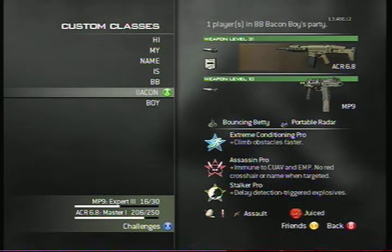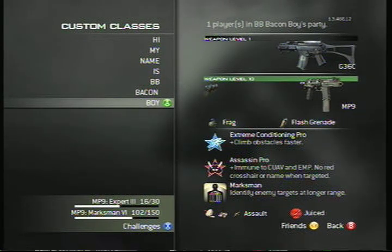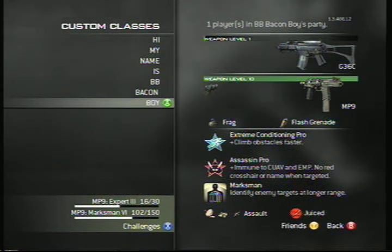His final class is a defense class — I'm not entirely sure Bacon even uses it, but it's got an assault rifle for holding down positions. I made him change it because originally he had a different assault rifle — it was not the Type 95, nobody uses that gun. He's got Extreme Conditioning to move between flags. Most of Bacon's classes are built around Domination — he likes to dominate people and be the dominant species. And that is the breakdown of Bacon's classes. I hate you all. This is Mayhem Soldier.